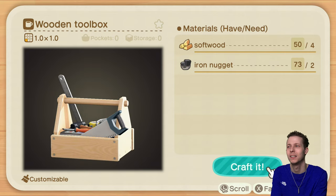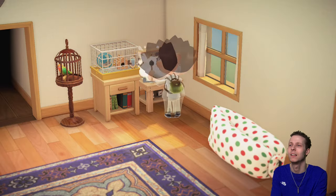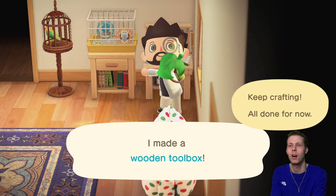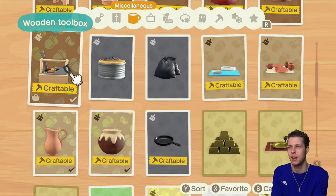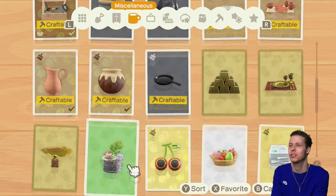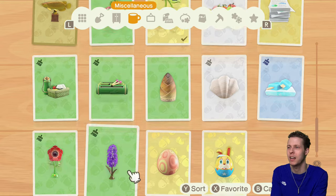Let's craft a toolbox. If you spam the A button your character will craft faster, if you didn't know that. Which is good if you're trying to make a lot of things because sometimes you're trying to build a bigger amount of stuff and it just takes forever. So make sure you slap that A button.